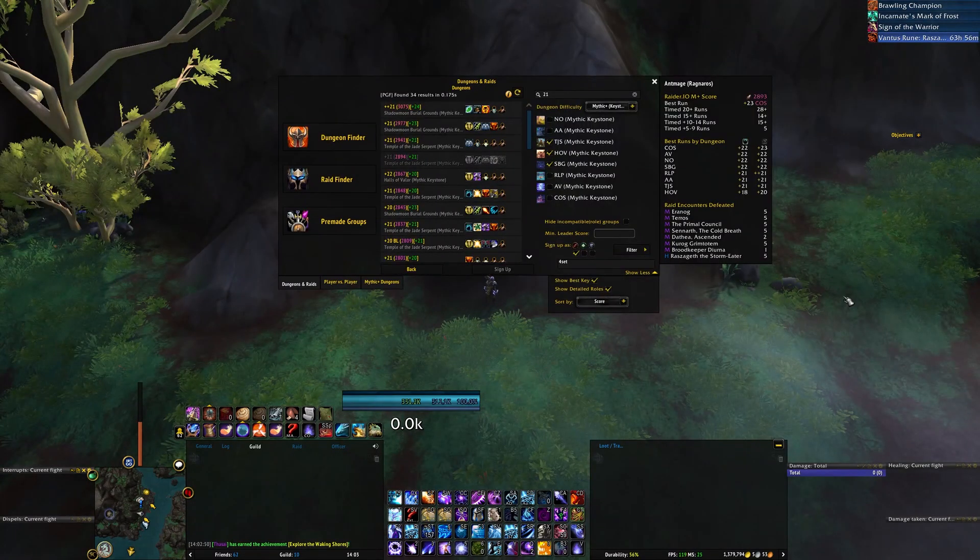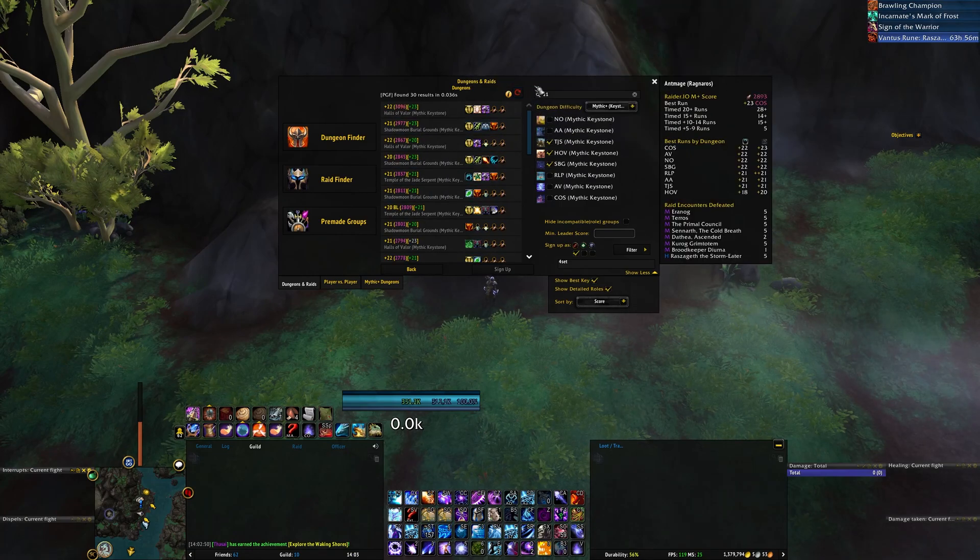Another feature is search failure prevention. Blizzard has a timer of roughly three seconds that it allows you to search between. If you try to search more often than every three seconds, you'll end up with an empty list and an error message. This addon will still show you all of the groups and prevent you from searching more often than what Blizzard allows.